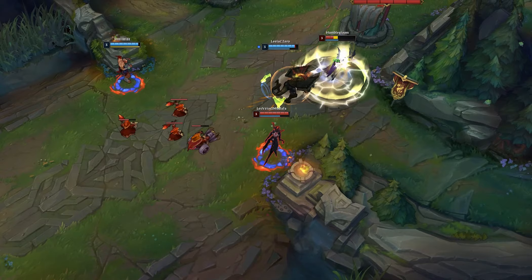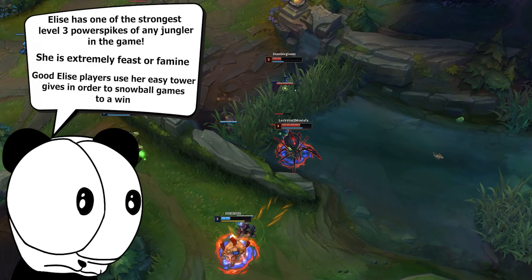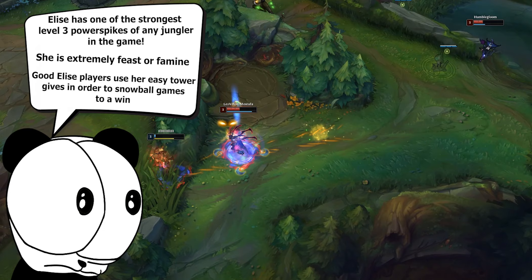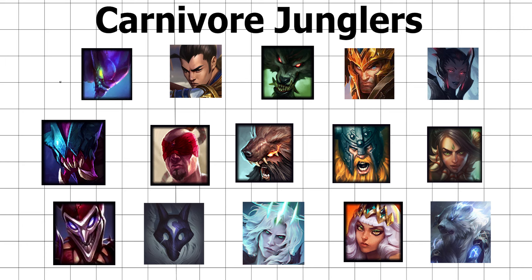Elise is the epitome of a carnivore jungler, with one of the best level 3 power spikes in the game. She is extremely feast or famine and has one of the strongest early games at the cost of falling off very hard late game. A good Elise player ensures to take full advantage of her tower dive setups with Rappel. This can be a great method to tilt the enemy and end games before minute 10. Here is my interpretation of every single carnivore jungler in League of Legends — feel free to pause the video or take a screenshot.